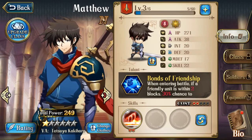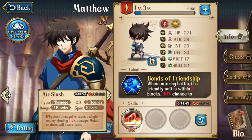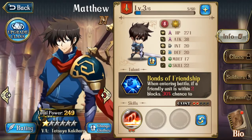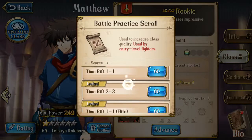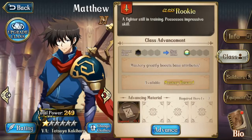Looking at Matthew's details: you can check out his talent and read through that. He has skills which you are able to swap out for different things. You have your star ranks, which increase as you raise his stars — we'll cover that when we start doing summoning. And here you have his classes: once you unlock your time rifts, you can farm different things to start upgrading your characters and make them stronger.